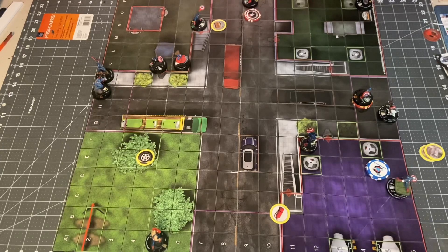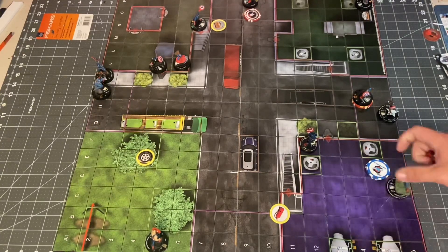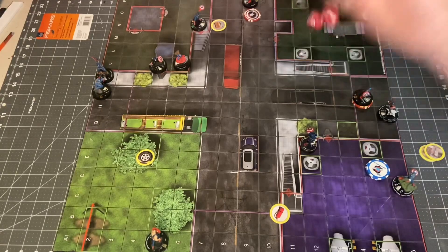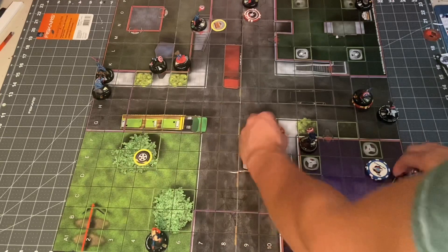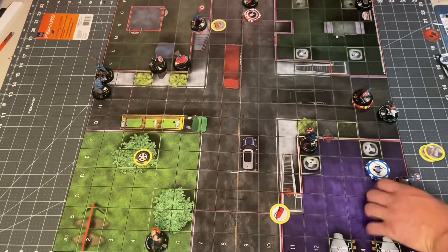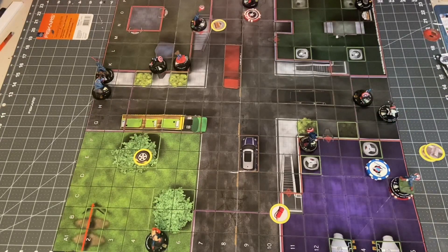Skrull Cap saved his turn. He'll go ahead and try to hit Becky here — 10 on a 20. Needs a really high number. Nope. Sadly he's not going to hit. And then Sam Cap will clear, and it's back to turn order again with U.S. Agent.